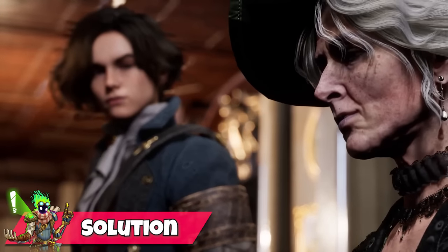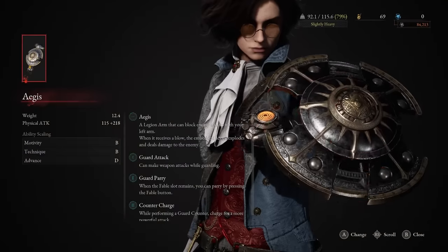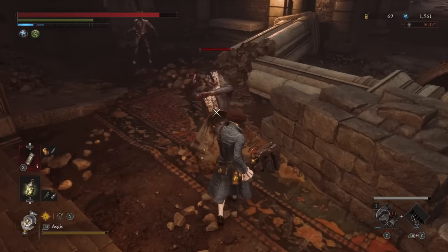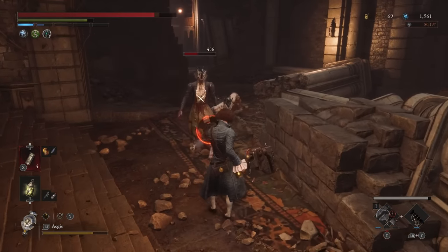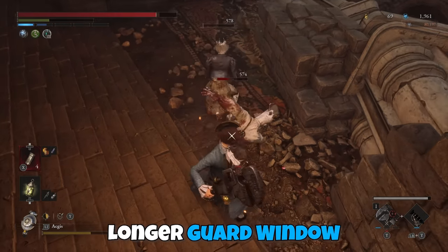The good news is that there is actually an alternate solution to all of this apart from just getting used to the perfect blocks, and it is the special Aegis Legion arm that gives you a shield to block with. But aside from the obvious advantage of having a bonus shield, it does have hidden benefits such as giving you a much larger perfect guard window.